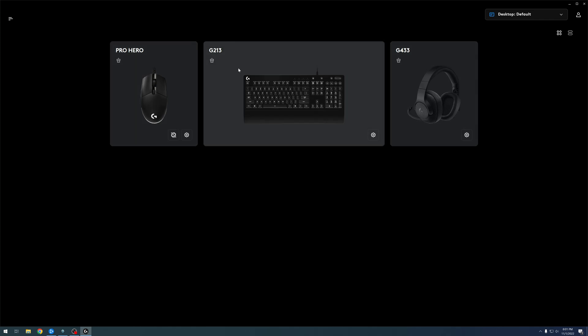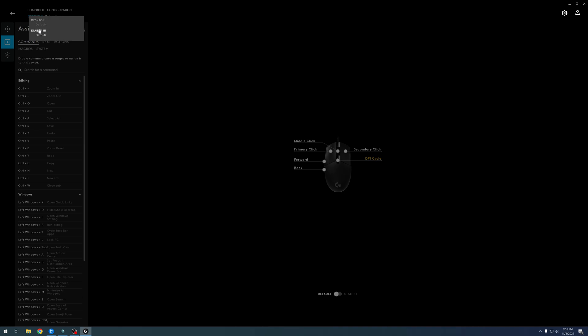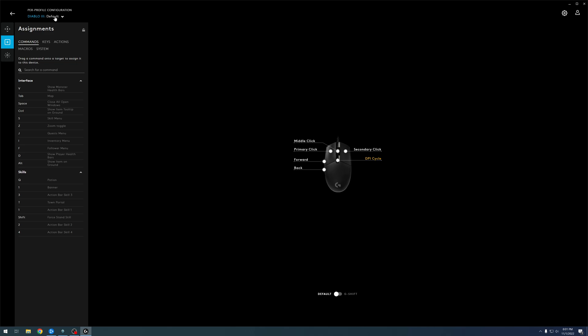I'm going to go to the Logitech software — it doesn't matter which section. You click on the mouse, and by default Logitech detects your games, so I only have Diablo 3 here. I'm going to go to profile and choose Diablo 3, so this will be active only when I'm using the Diablo 3 profile so my mouse doesn't act weird when I'm doing something else.